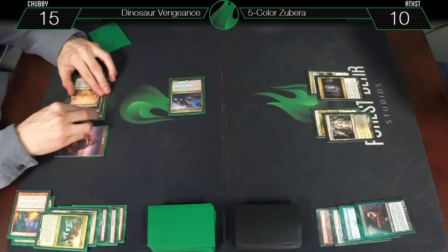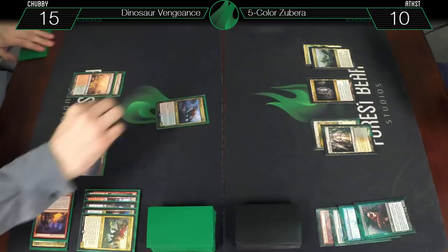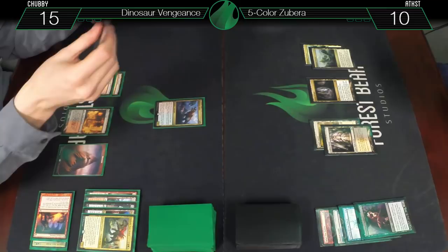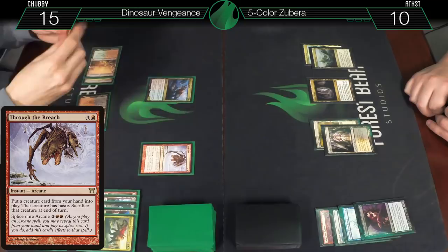Untap, draw for turn — didn't have great draws. Unclaimed Territory naming Zubera. Could you be sitting on Return to the Ranks or the instant-speed one? Let's go for Through the Breach and two G-Shots!